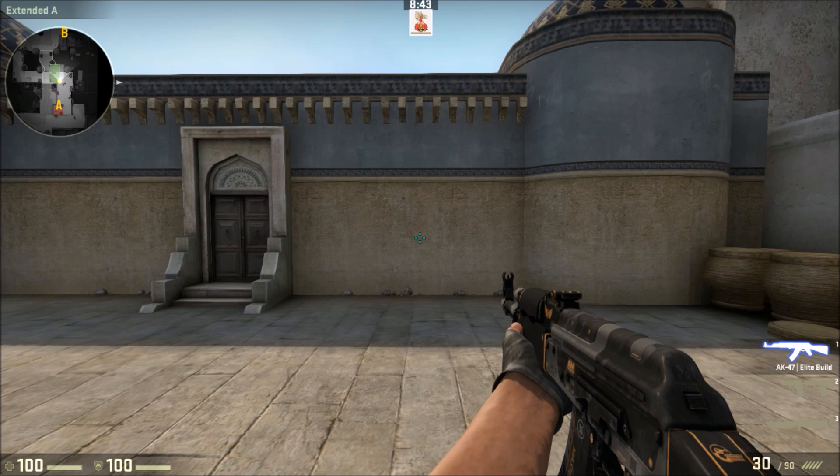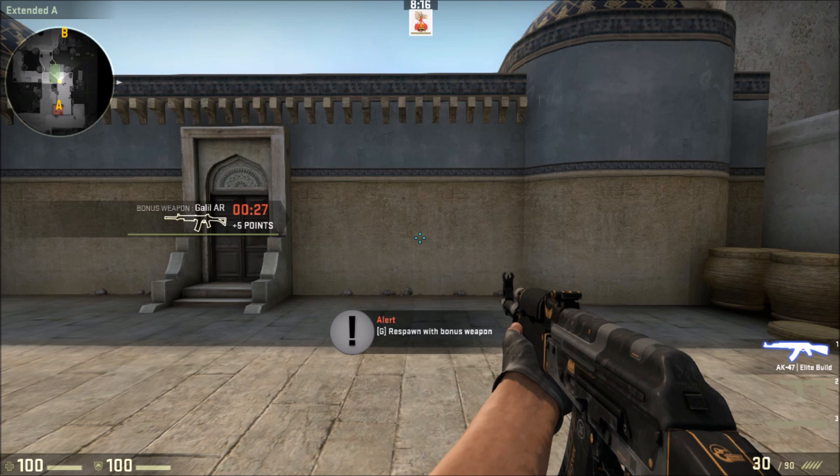It doesn't increase your accuracy — it doesn't. Depending on where you have it bound on your mouse, it actually makes it a little harder to use efficiently. The first thing you're going to do is bind the attack key to a different key on your keyboard. With Logitech software, you cannot bind a macro to the left or right trigger key.